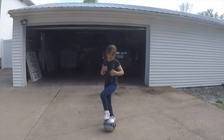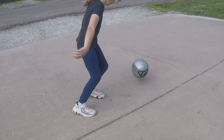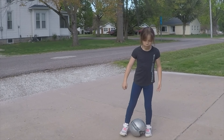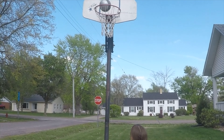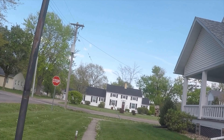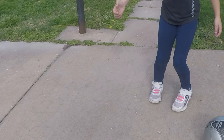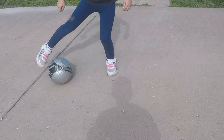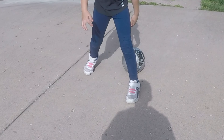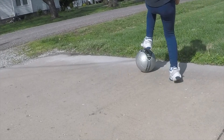First, how to dribble. You might think it's like a basketball dribble, but it's not. In soccer, when you dribble, you use your big toe or your pinky toe. We also use what I call the 'wedge' — that part of your foot right here. And we do what we call 'stomp on the bugs' — you stomp down like this.